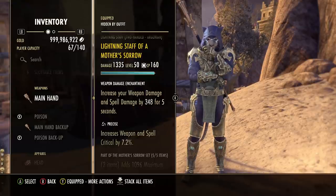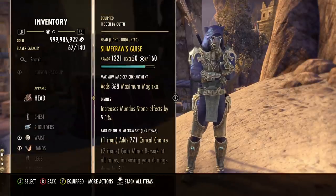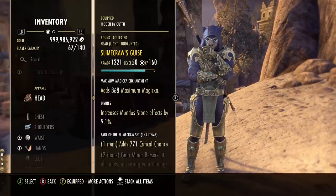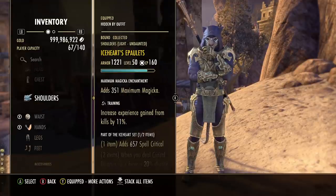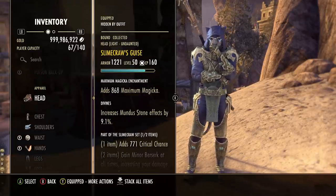For jewelry enchants, spell damage on all jewelry - if you have transmute stones you can make these infused for extra spell damage, though not required. The staff gets the weapon and spell damage enchant for the one bar setup. For the monster set, I wanted to keep this simple with a crit-focused approach: two separate pieces both with a one-piece crit chance bonus rather than a complete monster set.